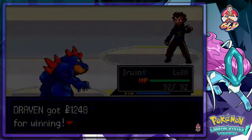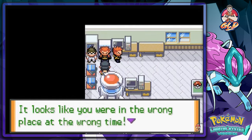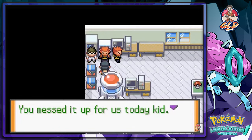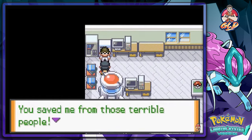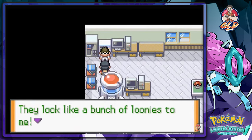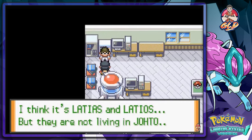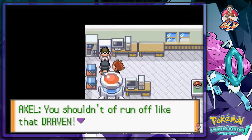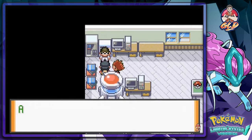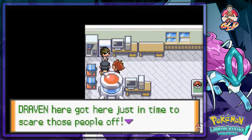He says: 'Can't believe I was beaten by some kid. Looks like you were in the wrong place at the wrong time — you messed it up for us today. We'll wait until next time.' And he just disappears. Then the professor says: 'Thank you so much Draven, you saved me from those terrible people. They call themselves Team Saturn — they look like a bunch of loonies to me. They were after some rare Pokemon, two to be exact — I think it's Latias and Latios, but they're not living in Johto.'